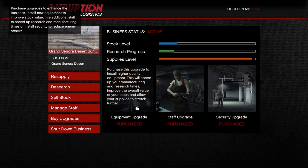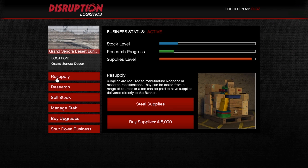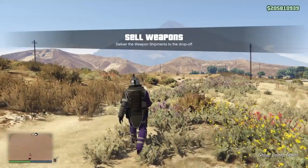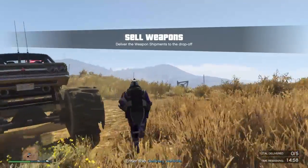I do recommend you purchase the equipment upgrade and the staff upgrade whenever you get the chance. Even if it only helps ten or fifteen percent, it's still worth it to speed up your stock level. Please steal your supplies — that is very important. Your supplies dictate both your research progress and your stock level. If you paid for the upgrade, you can have workers on both, or double working on one.